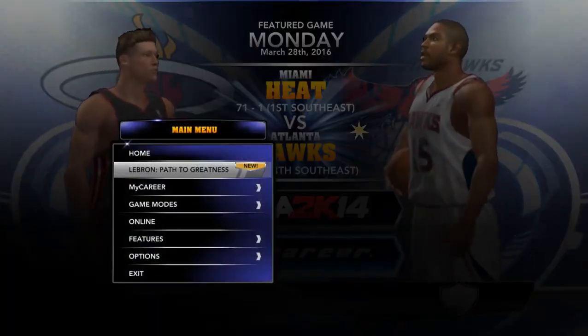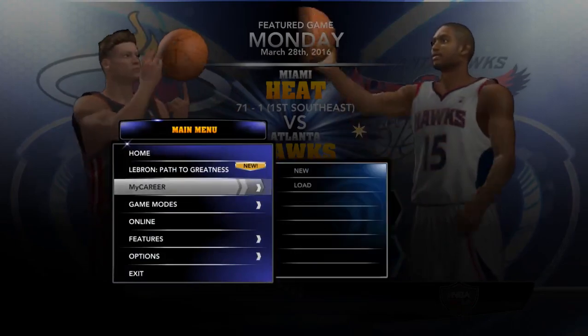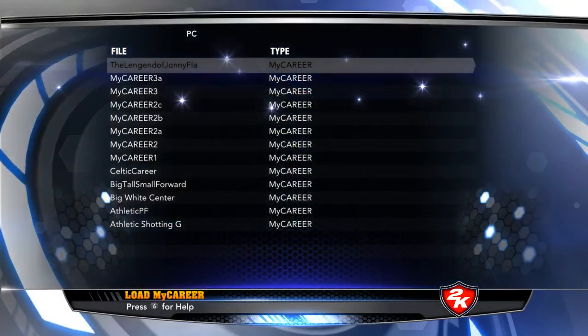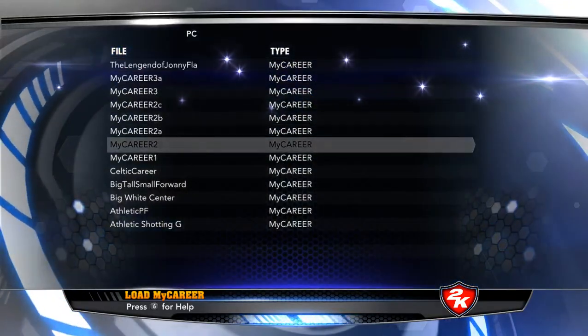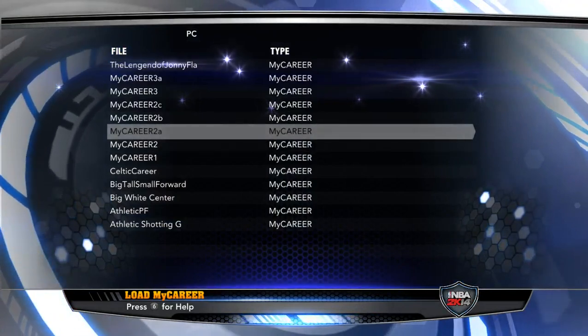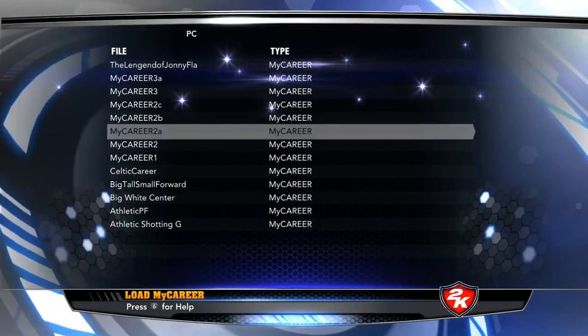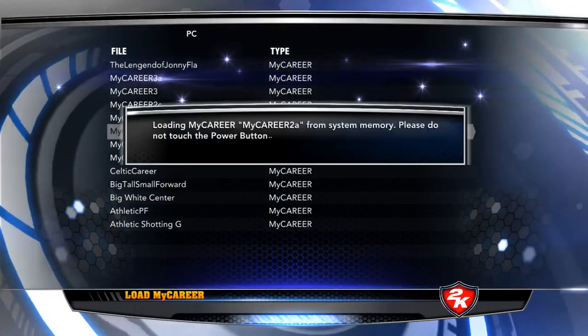In MyCareer, what you have to do is when you get to the All-Star break, you have to save a copy of your game. What I did is — see, I've got MyCareer2 here — I saved MyCareer2A before I do the dunk contest in the All-Star break. Now after you do that, let's load up this file.